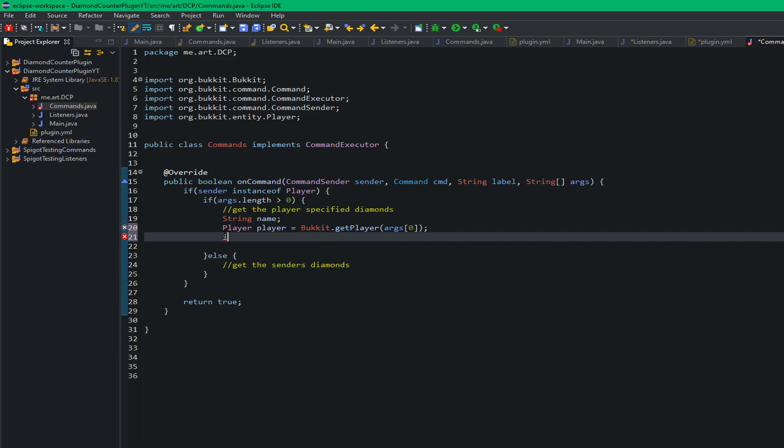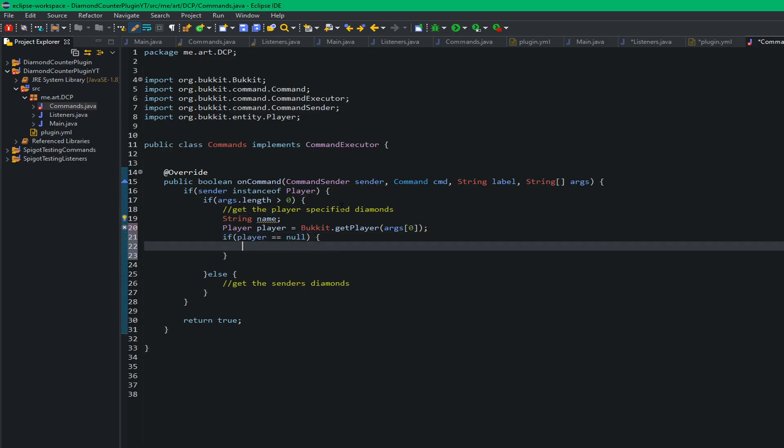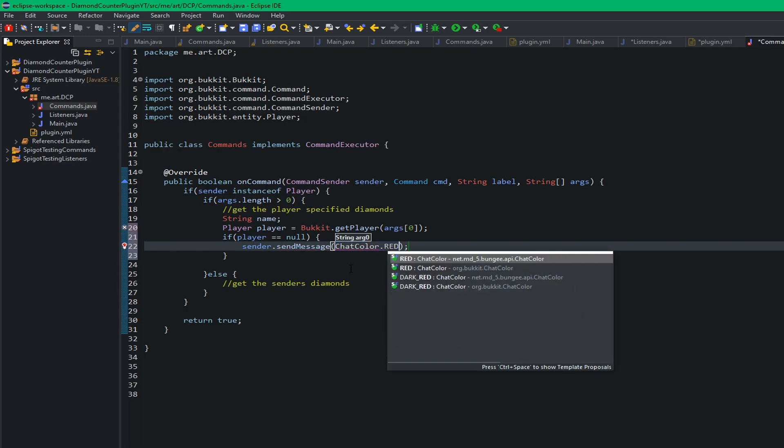We do some checks first: if the player equals null, that means the player doesn't exist or isn't on the server, so we send the sender the message ChatColor.RED + "That player has not mined any diamonds on this server" and kick out of that branch.